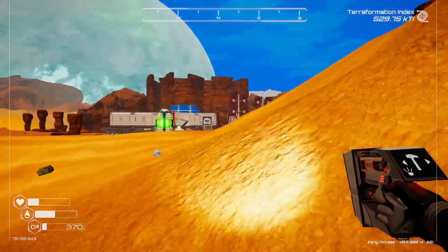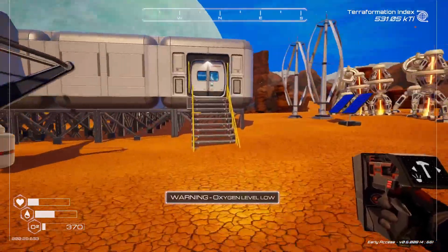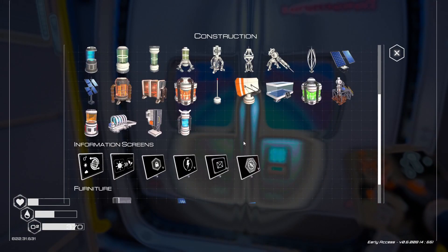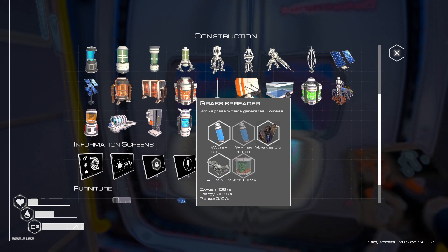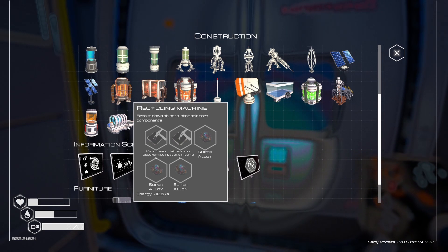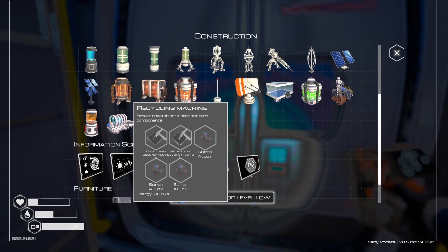In the meantime I need to get in there and get some oxygen. Probably want to get some grass spreaders. What do grass spreaders need? Just water bottles, Seed Lermas, and magnesium. You can also make a recycling machine — breaks down objects into their core components. But we're at the 25-minute mark, so all that is going to be in the next episode.